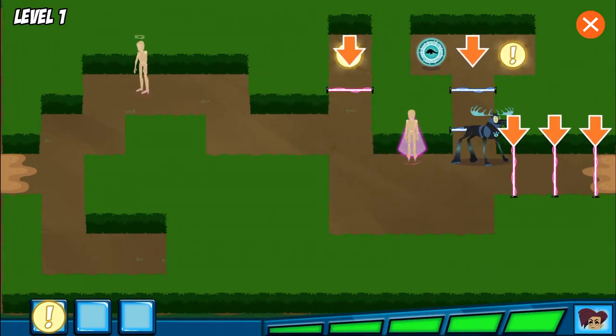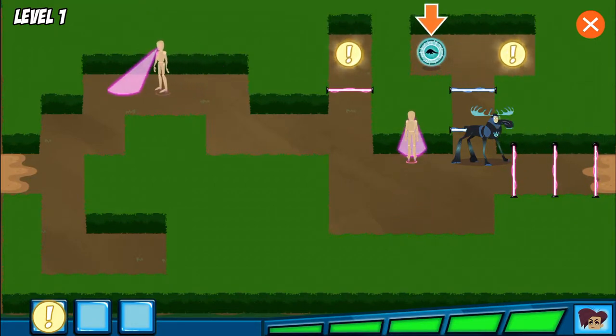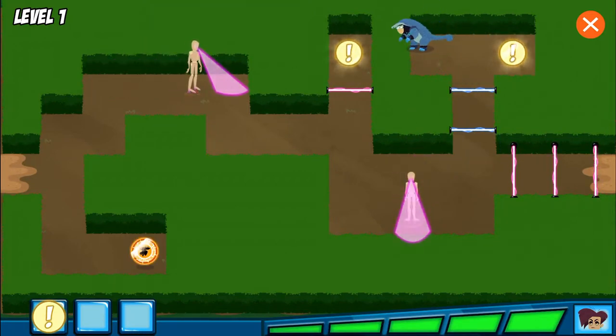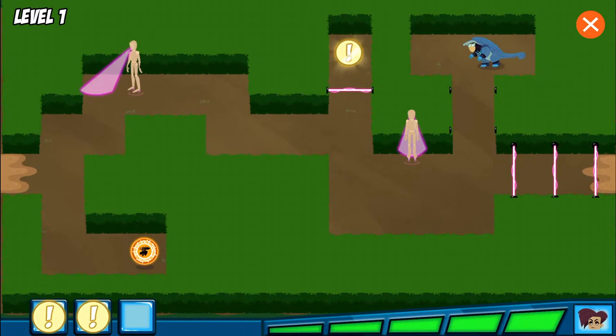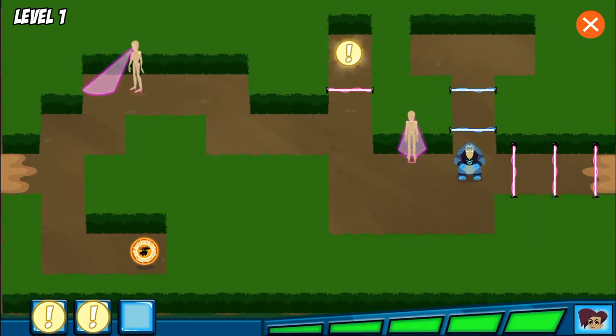Yikes! Look out for all those lasers. If you touch them, you'll trigger Danita's alarms. Go get the Pangolin Power Disc. The Pangolin's hard scales will protect you from the lasers and help us resist Danita's traps.